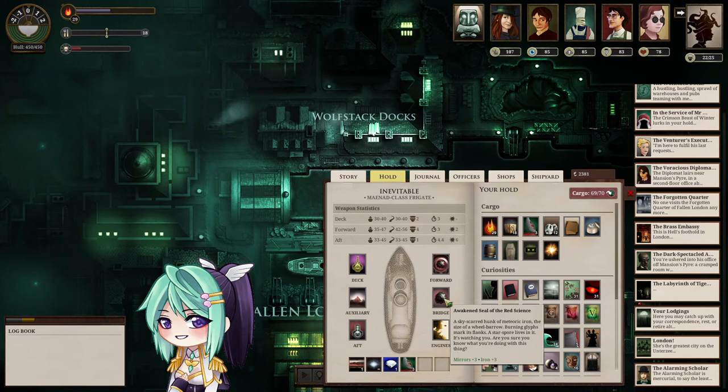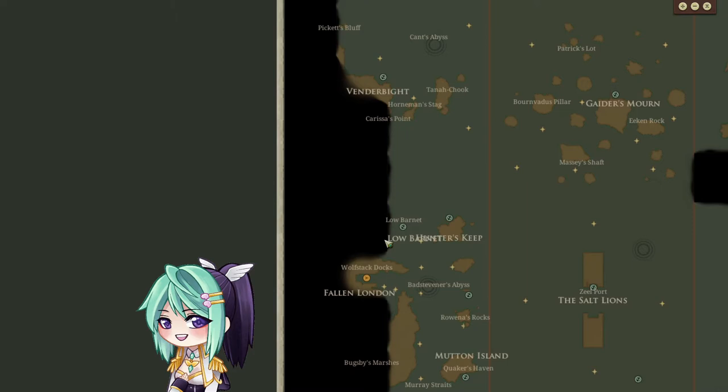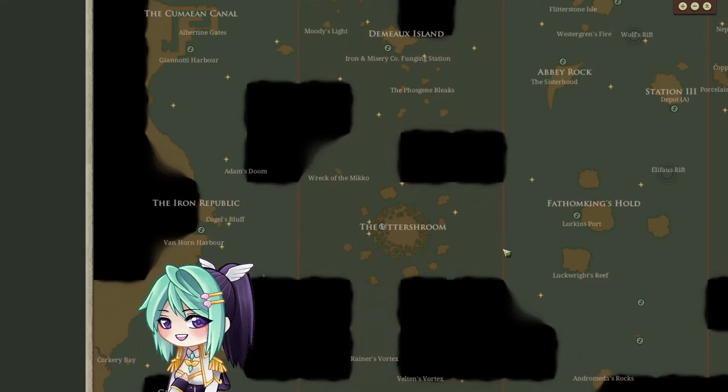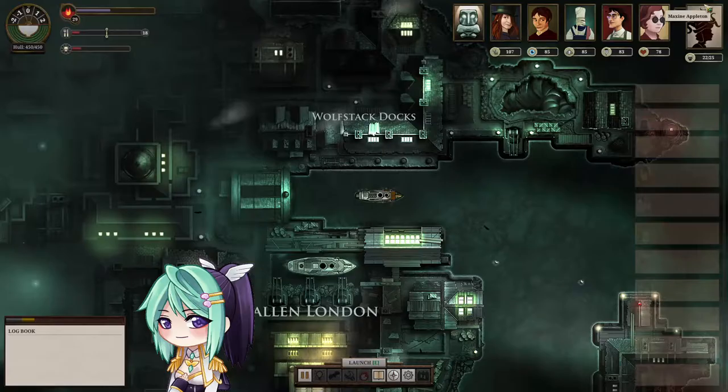Since we already have the Memento Mori equipped — and a work-in-progress version at the bridge — I think we are quite set. So far we have found a few known underwater ports: Low Barnard, underneath the Ragged Crow, one here, Ganpo next to Chelonate, and of course Rose Gate. Our first stop will be at Low Barnard, then Mutton Isle, and we'll figure out where to go next.